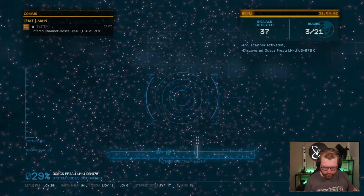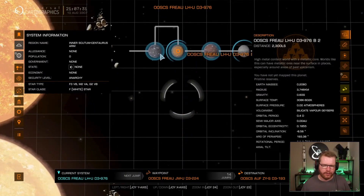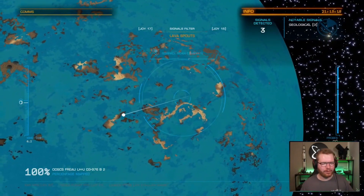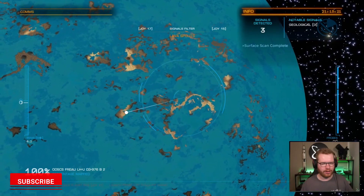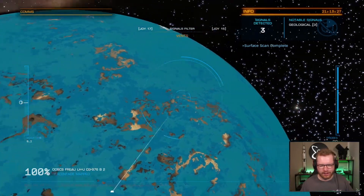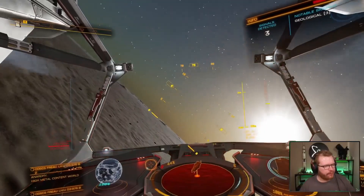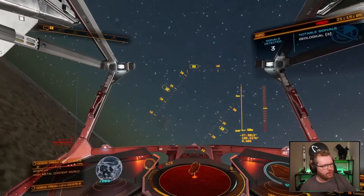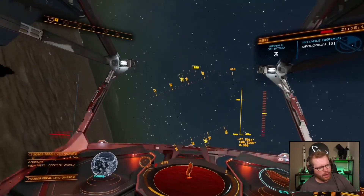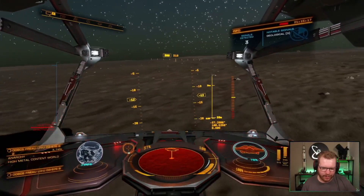Waterworld — two Waterworlds, it seems. High metal content. This one could be interesting; we can land and it has another body. If they are close enough to each other, this could be a pretty sight. We've got Lavish Bounces here — that could be cool. And vents. Lavish Bounces and vents. Going to set it down on the far side of these mountains here. If I did my predictions right, we should have a very good view. We can just see the planet there. Let's see if we can find some Lavish Bounce things.